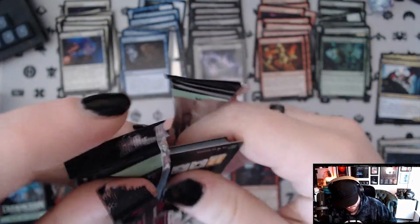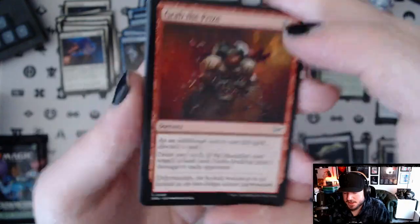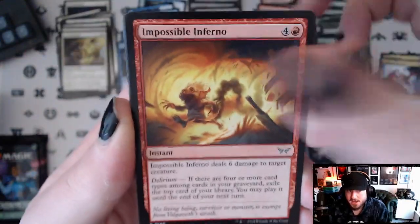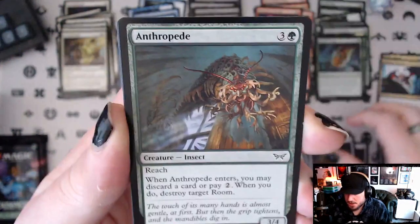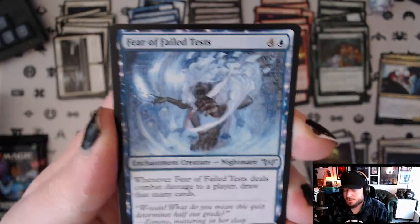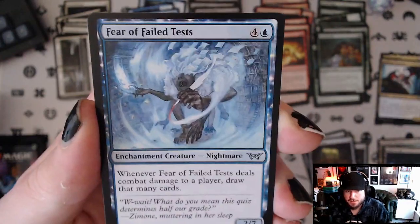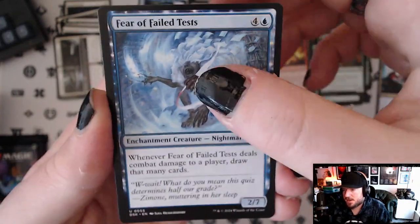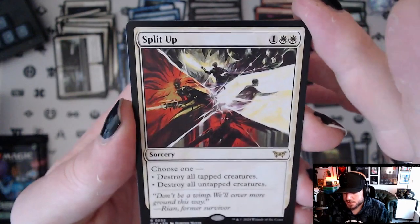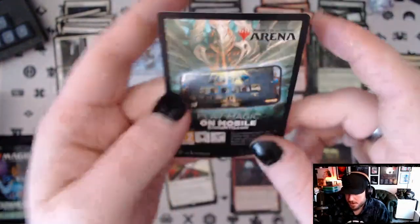Pack number six: Grab the Prize, Appendage Amalgam, Manifest Dread, Enter the Enigma, Friendly Ghost. I would highly suggest drafting this set — there's a lot of cool things to do. It's a complete contrast to Bloomburrow where you had to play within the kindred archetypes — rats, otters, bunnies — this one is more open-ended but still has tight gameplay elements. Fear of Failed Tests and our rare is a Split Up — one white white for sorcery, destroy all tapped creatures or destroy all untapped creatures. Full art plains and a Slavering Branch Snapper, and an ad card. Boo, ad cards — you don't have to advertise Magic the Gathering in a pack of Magic the Gathering cards.